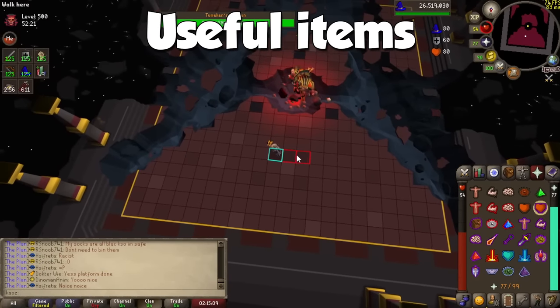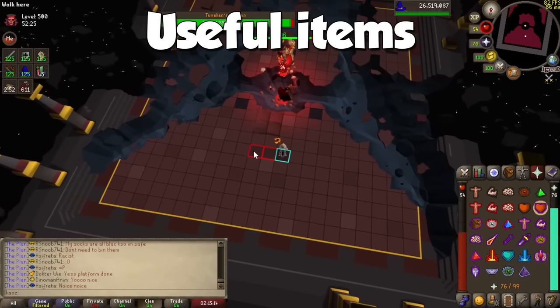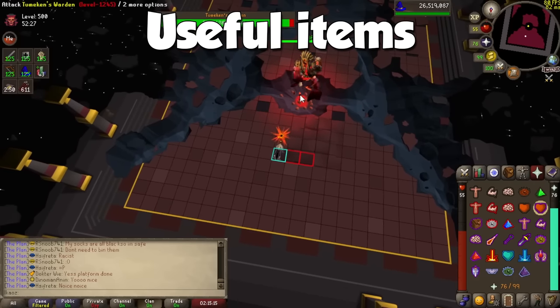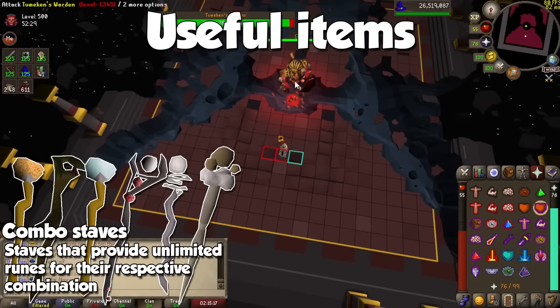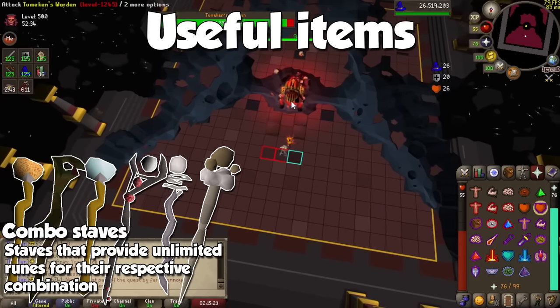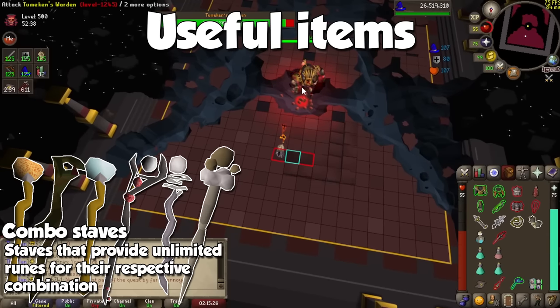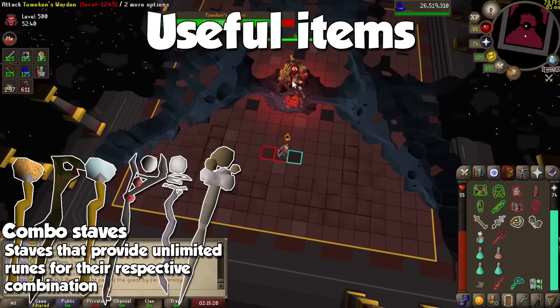For magic, there aren't any items you 100% need for any method other than runes, obviously, but they will be fairly nice to have to make your experience a lot better. First off, we have combination staves such as lava, mud, steam, smoke, mist, and finally dust. Just like their respective runes, these staves provide unlimited runes for both elements they represent, so it will save a nice amount of money.